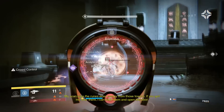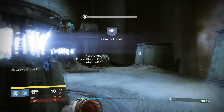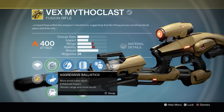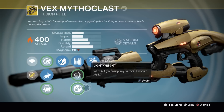The Vex Mythoclast — how is it? Well, it very much feels like it did in year one — not the first few weeks when it was incredibly overpowered, but the most of the rest of the time it was available in year one. It feels right at home. It's a very, very strange gun to use and strange to describe. It's like an auto rifle — a slow-shooting auto rifle — but it almost shoots a little bit slower and does a little bit more damage. It almost bridges the gap between the fast-firing scout rifles and the slow-shooting auto rifles.